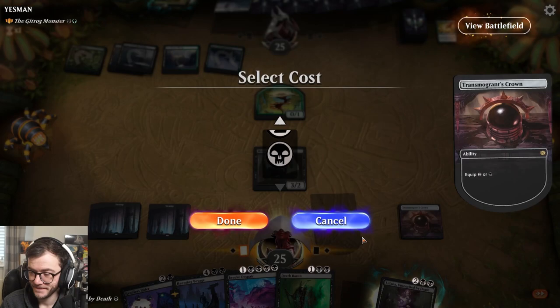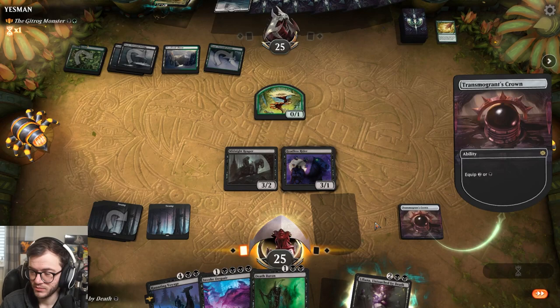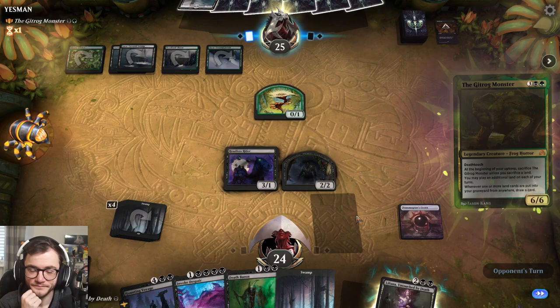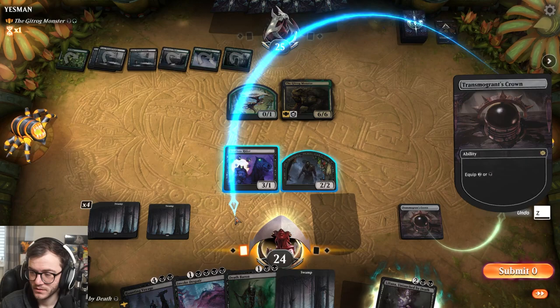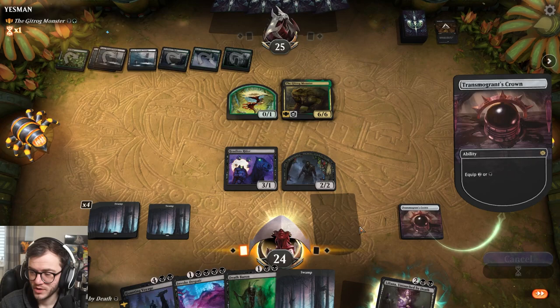Beautiful - let's play the Headless Rider. Let's equip the Crown to our boy. Cut Down! We get to draw a card and get a zombie. Get the Gitrog Monster. Death Baron would be a really good play here - put it on the zombie. I don't really mind if the Headless Rider dies but I'm getting some damage. I'm just covered by the Death Baron.